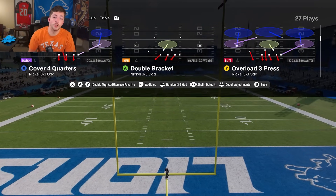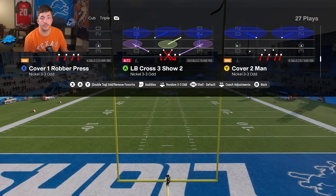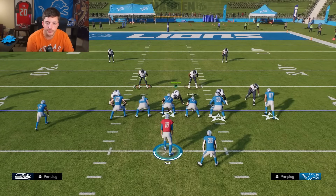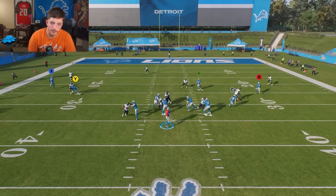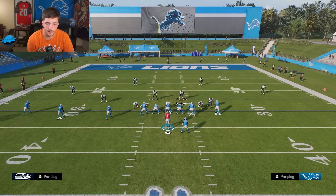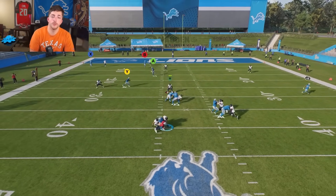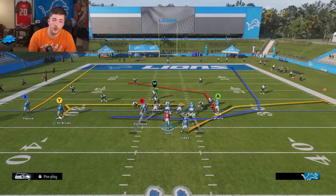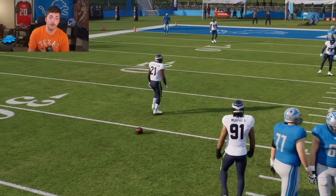Now let's look at another great looping option: linebacker cross three show two — a crossfire play in the Seattle Seahawks defensive playbook, nickel three-three odd formation. This used to be called crossfire, so you'll hear it called that a lot. If you look, you'll see both linebackers looping. When we snap the ball, we get a double loop — they kind of bump into each other. But you can see where some of these blitz setups are going, and loop blitzes are really, really good.